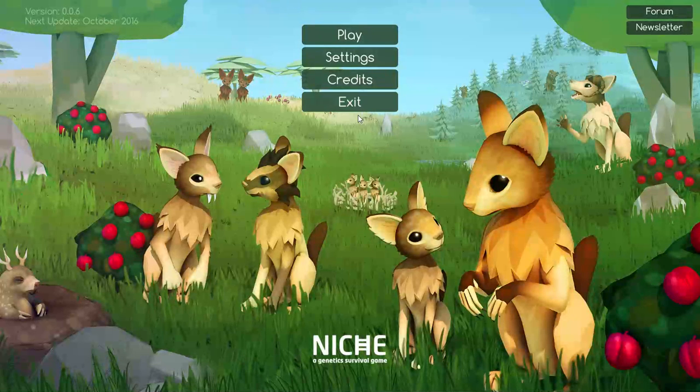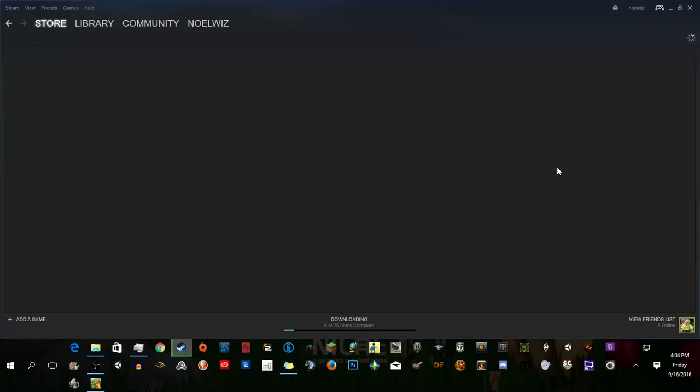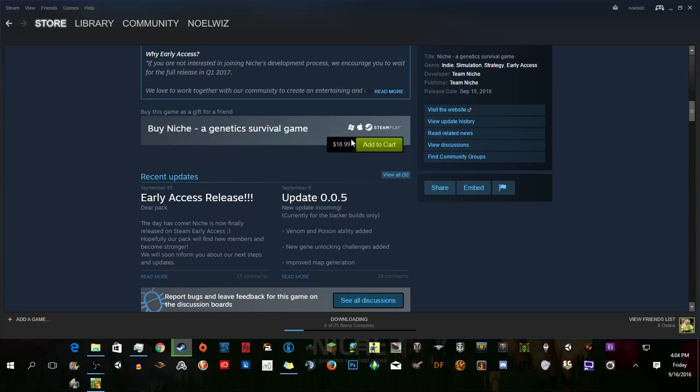This is probably my final review for college since I'm leaving tomorrow. I'll also have some Warcraft content scheduled to fill up the channel around Christmas. Anyway, this is a game where I just received a key and couldn't resist accepting. It's called Niche, a genetics survival game, and it's currently in early access on Steam for around $19.